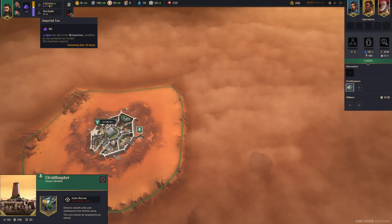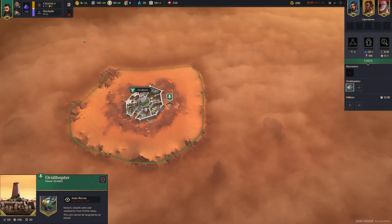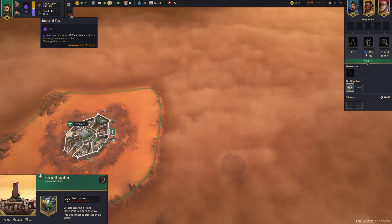There's one more thing here, which is Imperial Tax. Once in a while, you have to pay an Imperial Tax — in here it's going to be 80 for our first one. If you don't do it, you will take a penalty. It can actually be a valid strategy right at the start to put the Spice stockpile at 0 and not pay the first tax, because the penalty right at the start is not that bad. But generally speaking, this is something you have to pay regularly — if you don't, it will take progressively worse penalties.